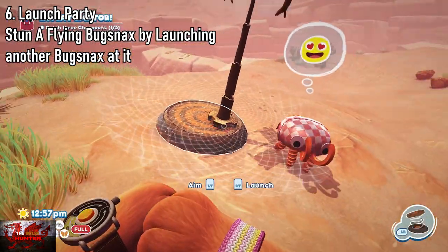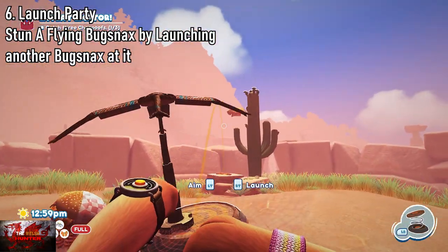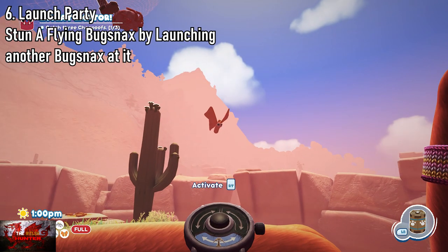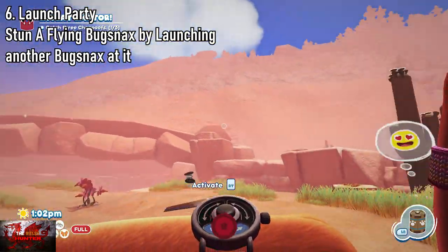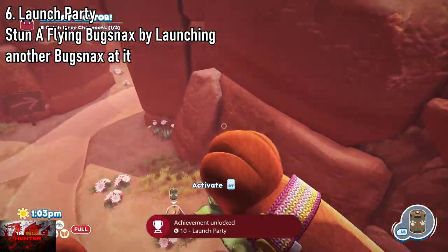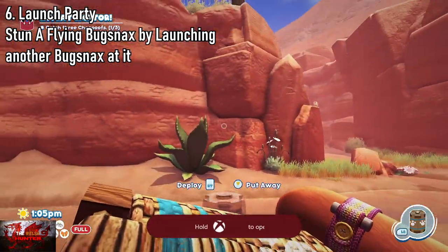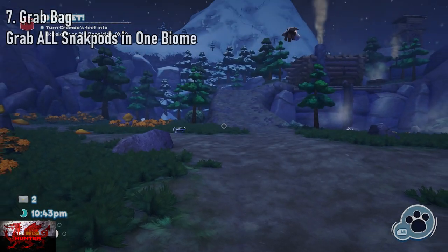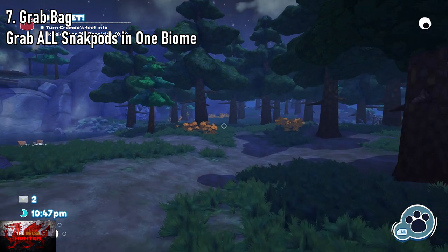Next up is Launch Pad. We need to stun a flame Bugsnax by launching another Bugsnax at it. Put a launch pad down on the snack pad, wait until the Bunga is underneath it, then press the right trigger. That will send everything flying, including one Bugsnax, and it will hit the flying Bugsnax. Just put the launch pad down, then the Snack Trap, wait for the Bunga to go under it, and press the right trigger at the flying Bugsnax.